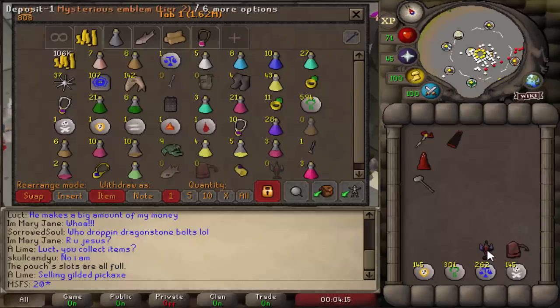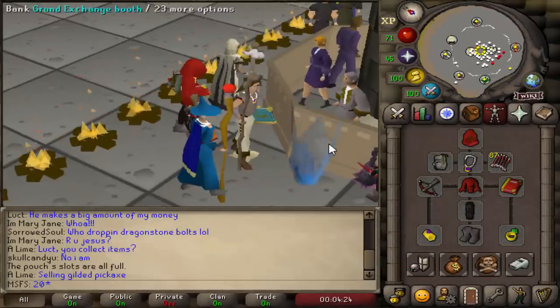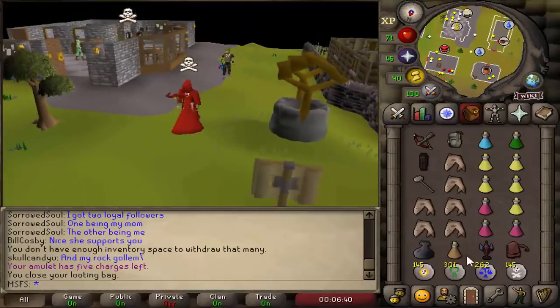This is the current state of the bank: we have a tier 2 and 106k cash, loads of PK supplies so we're fine on that front. We're just going to go PK again with our newfound dragon crossbow. We bought ourselves 87 opal dragon bolts (e). With seven more range levels we should hit a lot higher with this, and hopefully kills will be a lot easier to get.